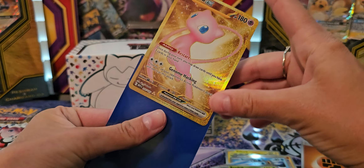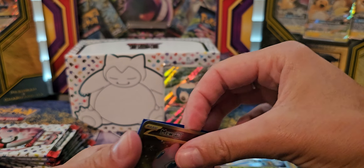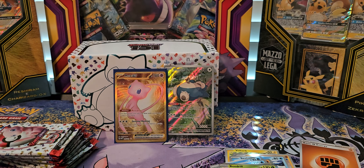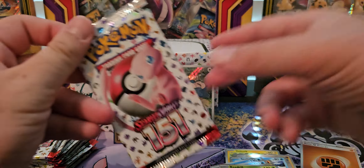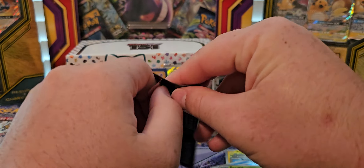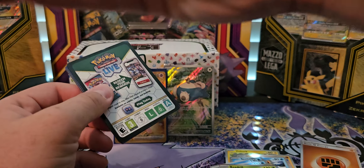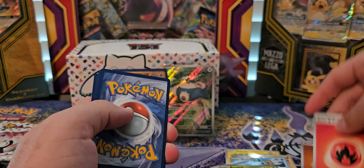And then a Beedrill. The thing is, we have one of those already — that was what we pulled in the first one. But I can move mine from in there into the binder. You can use yours and mine can go into the random pile. Alright, so see if you can do that.